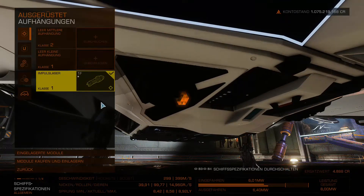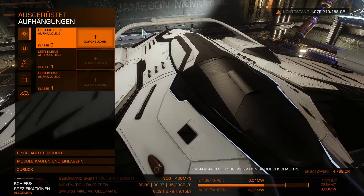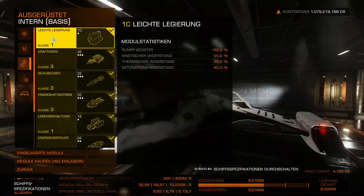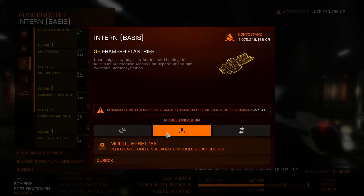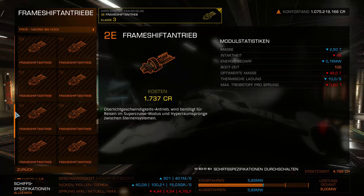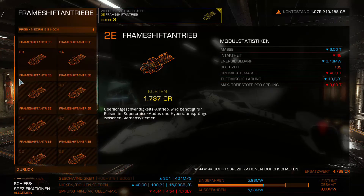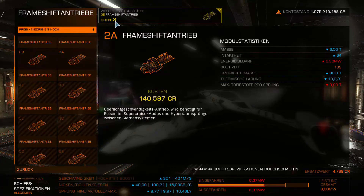How you approach outfitting is entirely individual. Personally, I do it in order, but that's also because I normally don't have to watch my money. You should ideally start at the base station. First, let's look at our Frame Shift Drive — we want to replace that module.